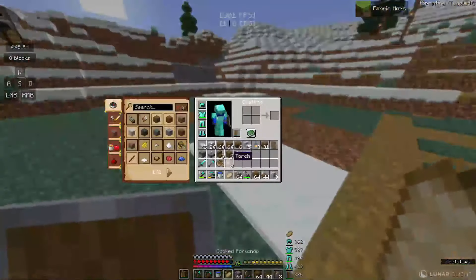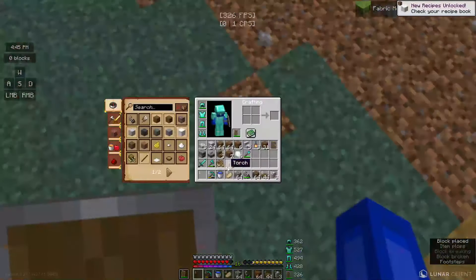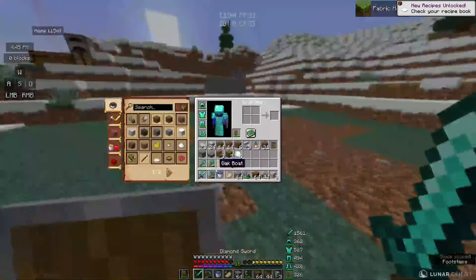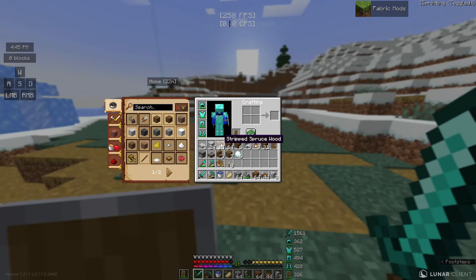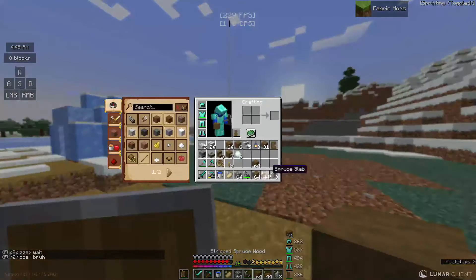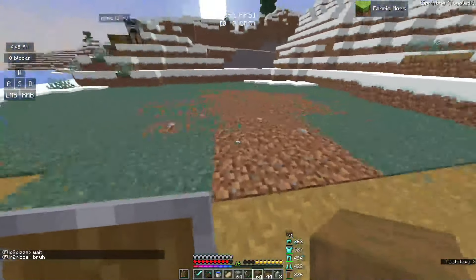This house is literally just absolutely annihilated. We can start moving on to other things — we can make a house right here, literally right here. That could work. And because now we have the stripped spruce wood we want to use, we can honestly just get started.